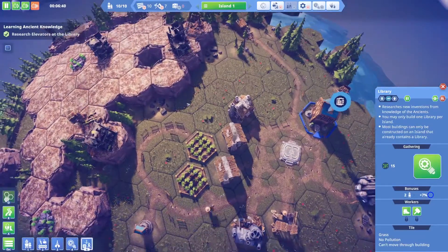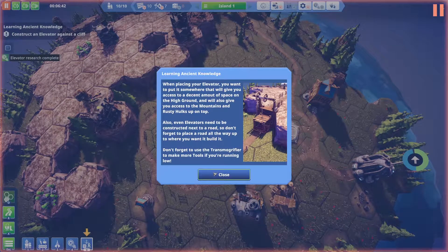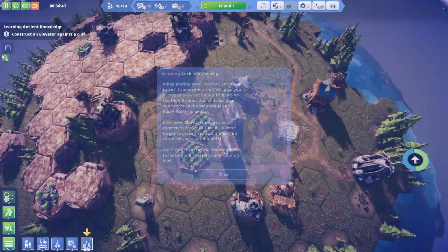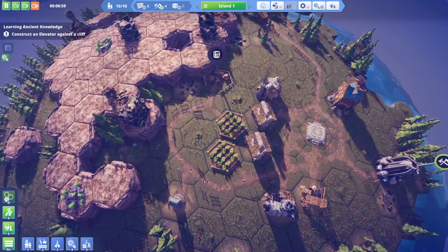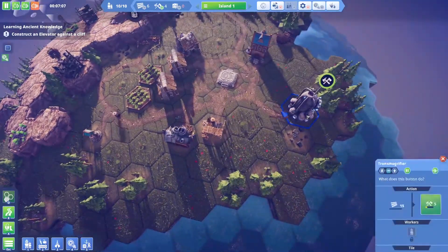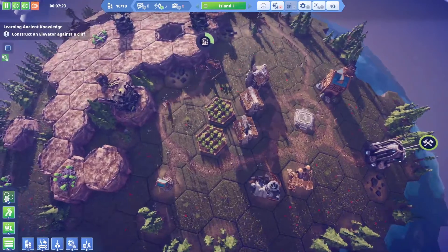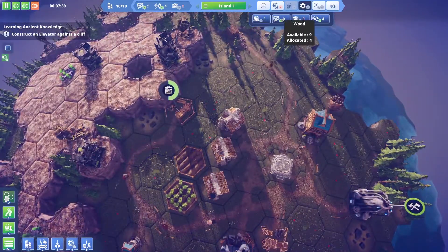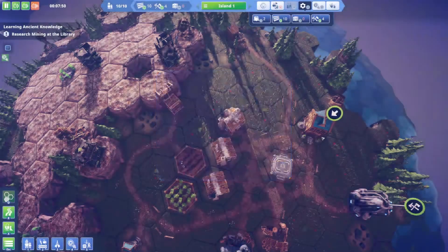When placing the elevator, you want to put it somewhere that gives access to a decent amount of space on the high ground, and also access to the mountains at the top. Elevators need to be built next to a road — there's a road right there, so we're good.